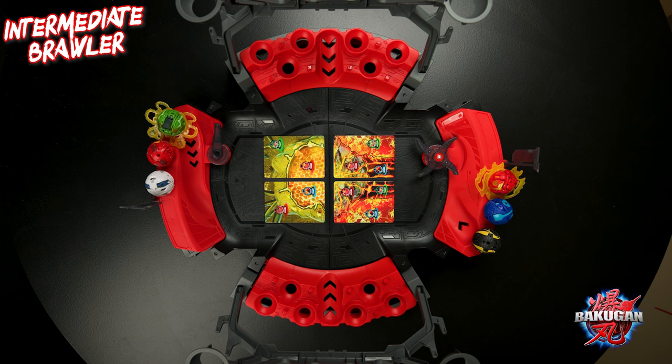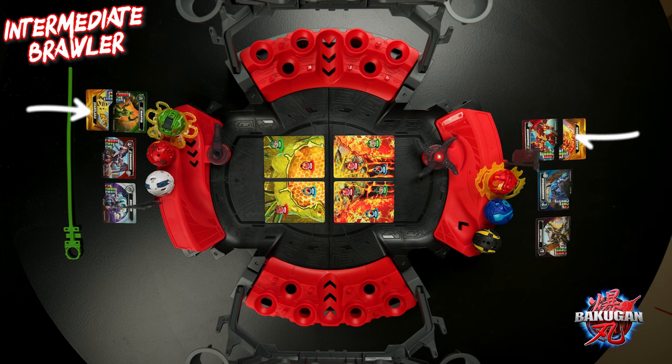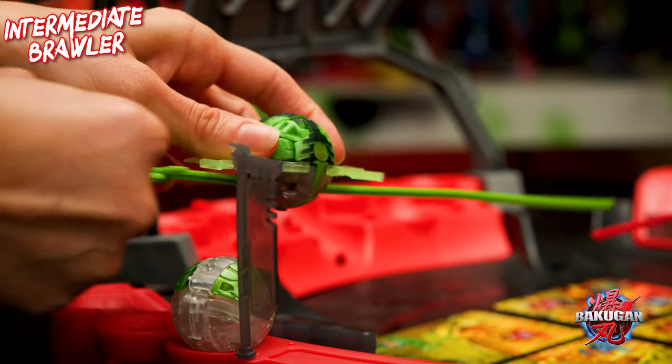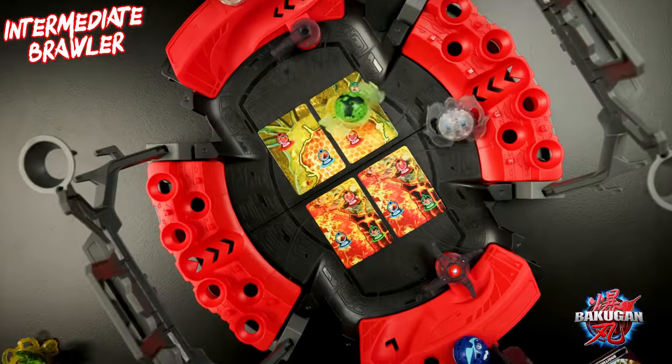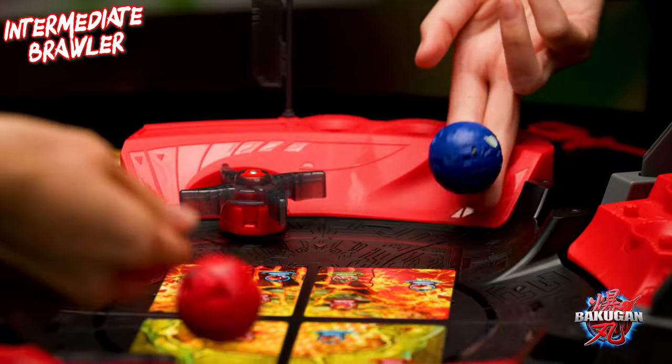If you're not playing with this sweet new Bakugan battle arena, you can just set your gate cards up on any flat surface. Once you have that done, set your three character cards paired with their special attack cards if necessary, next to the matching toys. Then brawlers roll or spin their Bakugan onto the magnetic gate cards at the same time. 3, 2, 1, Bakugan brawl!